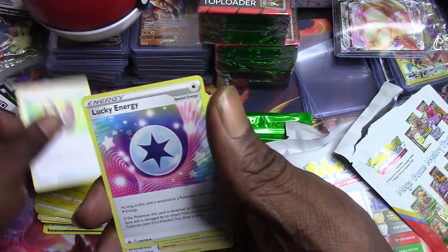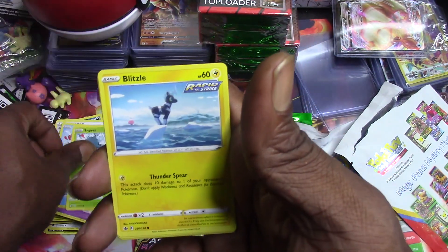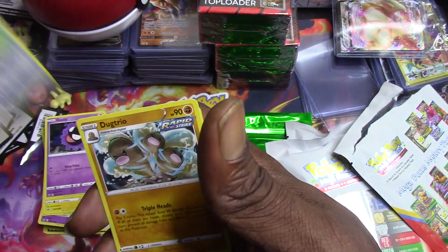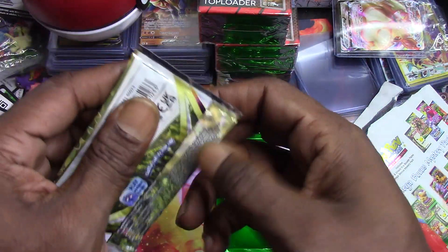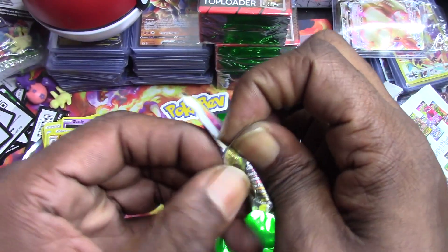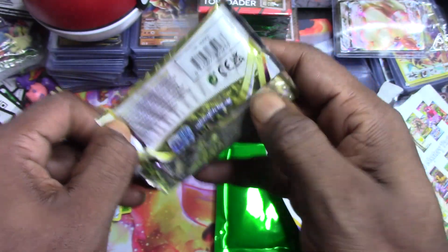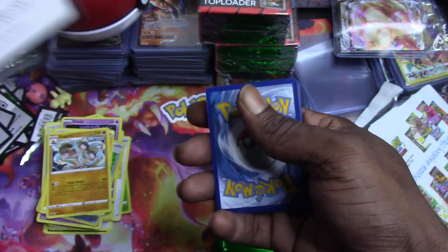Okay, Astral Radiance now. We got Chesnaught, Lucky Energy, Caitlin, Swirlix, Sneasel, Snover, Blitzle, Gastly, Chesnaught reverse holo, and a Dugtrio non-holo. Not the last pack because we still have the green mystery booster - what's the mystery at this point? Hopefully it's got a banger in it because we're not looking too good.